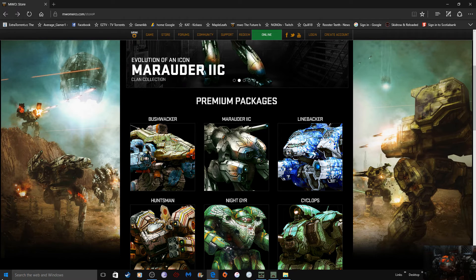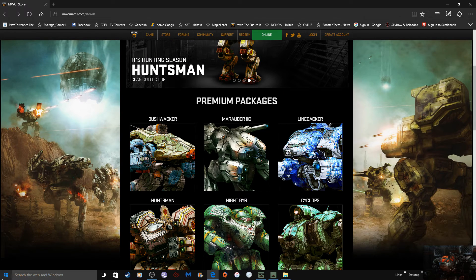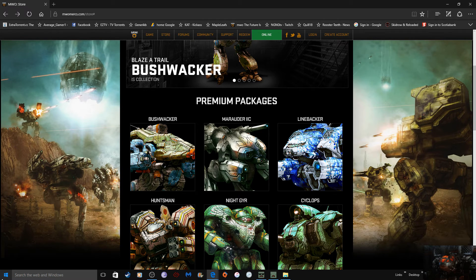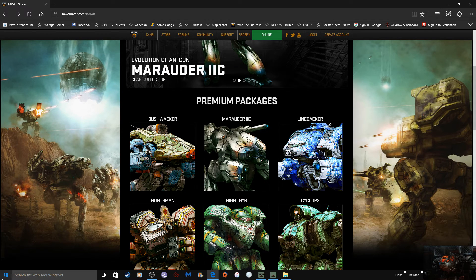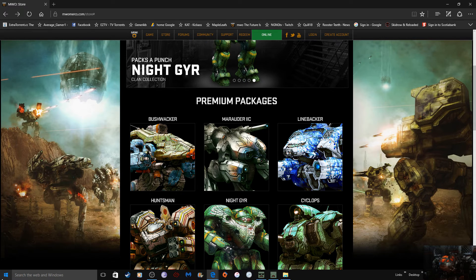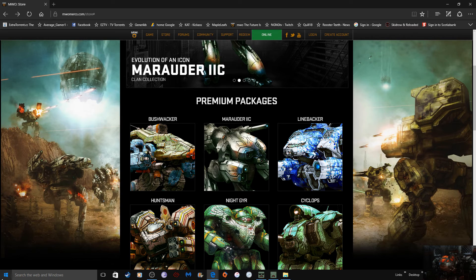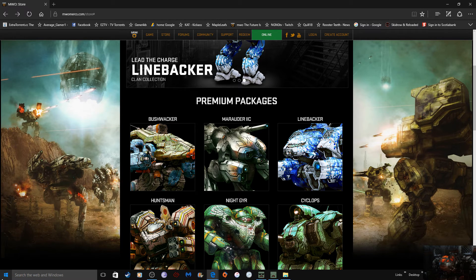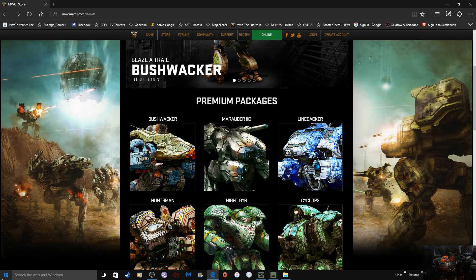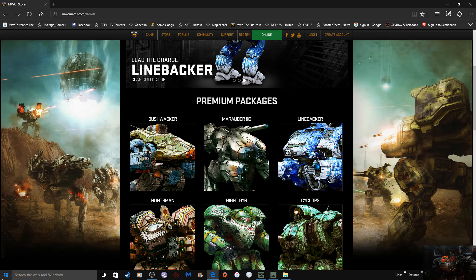I think it's a good idea. It seems like the store is all based around people buying MC and mechs. But what if you also did little packages like consumable packages — sell them online: three consumables of your choice for two bucks, or six of them, nine of them. Say five bucks minimum purchase obviously because of international payment minimums — for five bucks you get 40 consumables of your choice, so you can get two of one, three of another, eight of another.